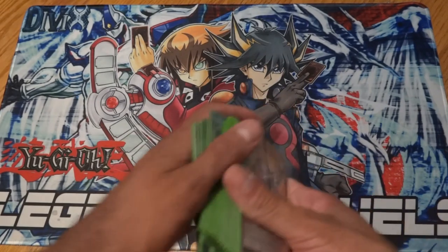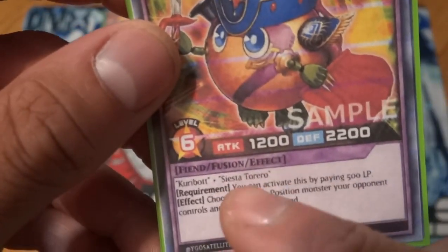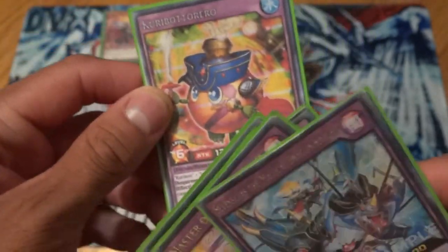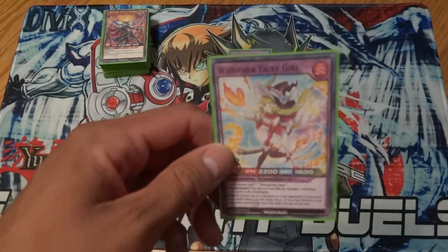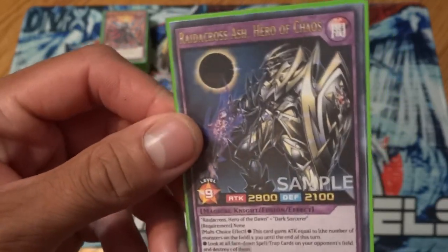For the extra deck — starting from least to best — we have Curry Bottero. Actually, I forgot to add Siesta Torero as a fusion material in the main deck; I'll add it to the files if I remember. There are a couple of Yuga's fusions that came out in a pack but were never used in the show due to time. Next is Spark Fairy Girl, which you can summon right now with Sparse Hearts Girl and Whispering Fairy — both of which are already in the deck.